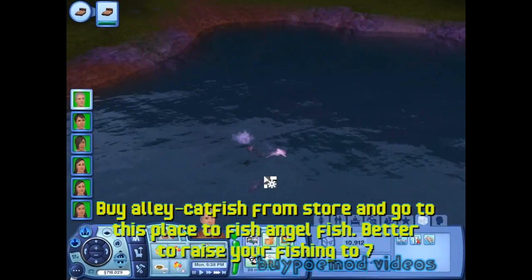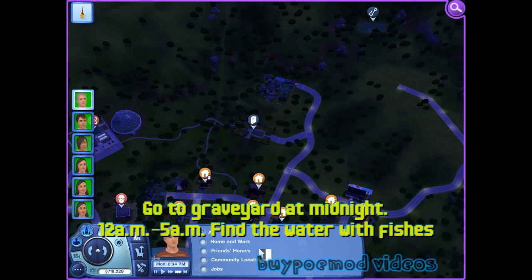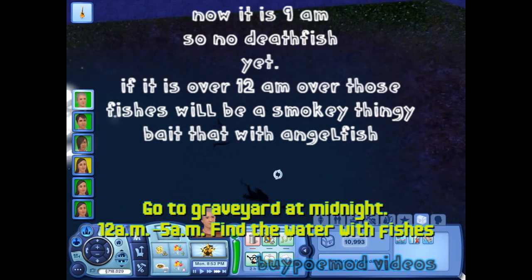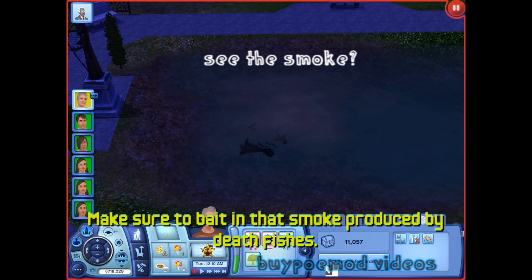After you have fished like 5 to 6 angelfishes and got fishing to level 7, go to the graveyard at midnight — 12 a.m. to 2-5 a.m. Find the water with fishes. Here's another picture. Make sure to bait with the angelfish and inspect the water to catch death fish.